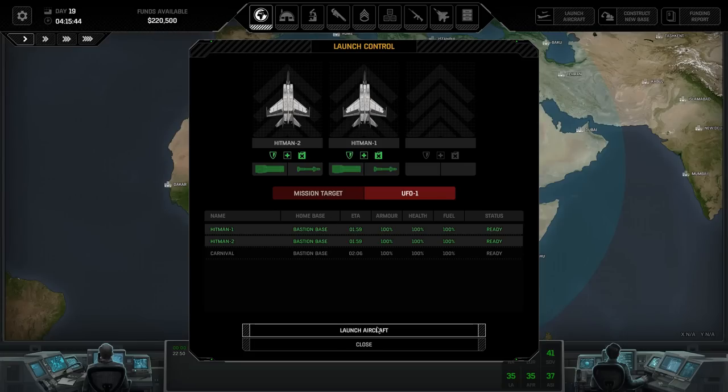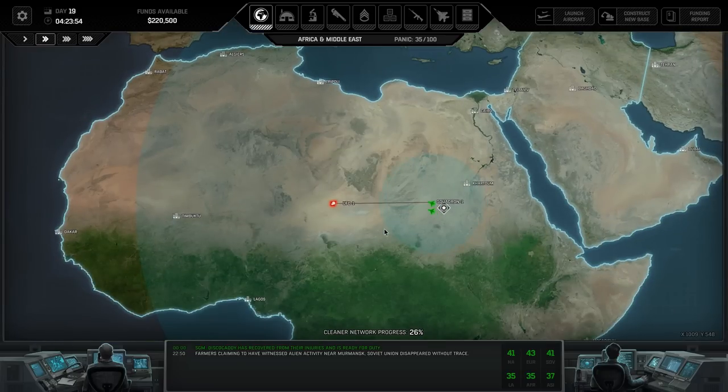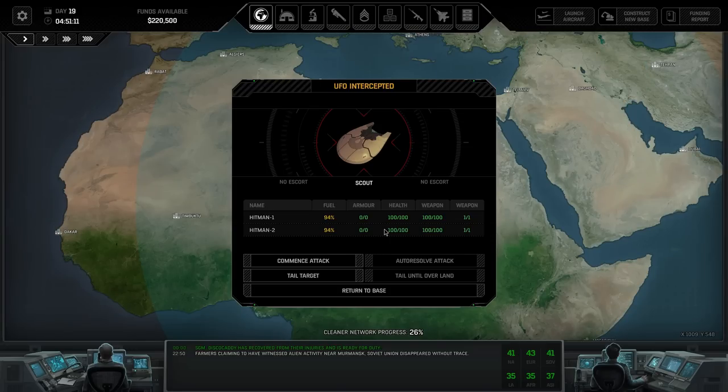So Hitman One and Hitman Two - that's going to be Monarch and Comic. I'm not going to fast forward through this start of the engagement. I want to see how they link up. This is a real-time battle if you haven't seen this before, and it's quite tricky. They did say they were going to change this before the game release. I don't know if that has actually happened.